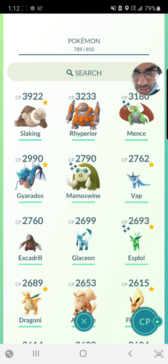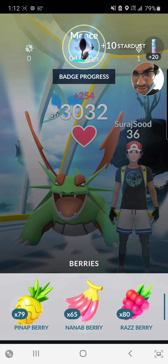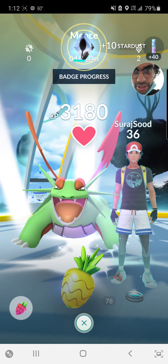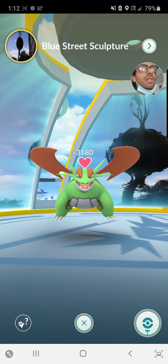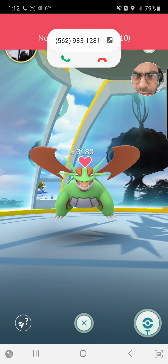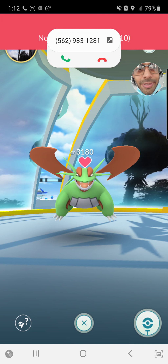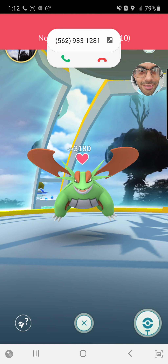I wonder if there's some event going on — I was seeing Exeggcute, Piplup, and Paras at my friend's place and he lives like half an hour away. I better claim that gym. I'll put in my shiny Melmetal and give it some berries. I tried getting shiny Meltan yesterday — I opened the Mystery Box — but I didn't get one yet, so I'm hunting. Alright, I better go — good luck if you're doing that too, peace!